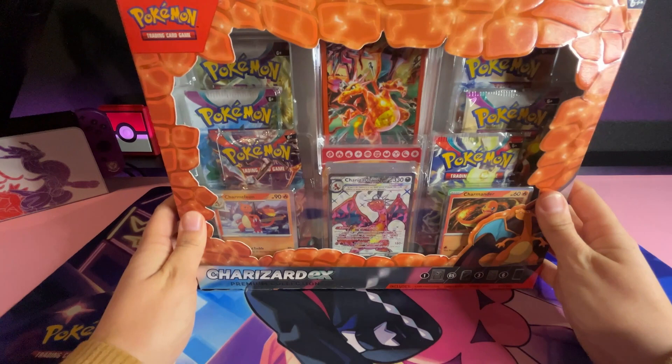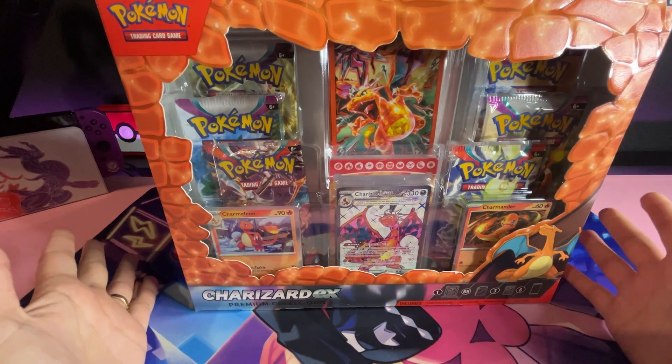I put my entire 151 — hopefully one day master — set in it, but I still have some empty places. So I thought, what better than to add some Charizard cards? At the end of the opening, I'll be opening two packs of 151 to see if I get something new. So today we've got Charizard.